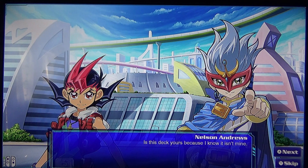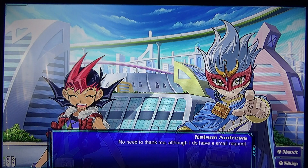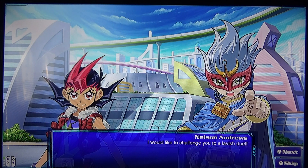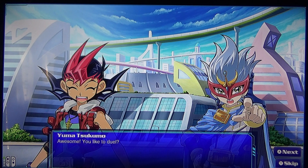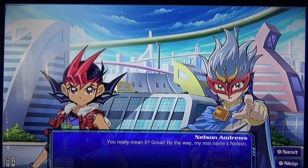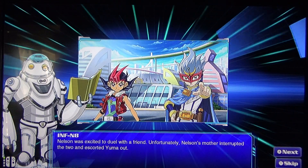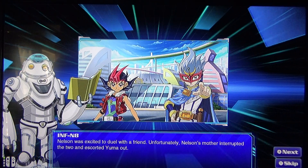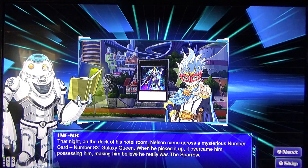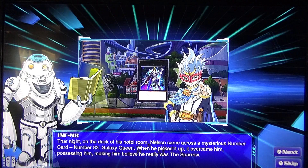Yuma dropped out his deck as security guards appeared. The Sparrow descended from nowhere and rescued Yuma. 'Is this deck yours?' 'Because I know it's not mine.' 'I must have dropped it.' 'Thanks.' 'Nobody would thank me, although I do have a small request.' 'What is it?' 'I would like to challenge you to a lavish duel.' 'Awesome, you like to duel?' 'Well, I'm not saving the universe — yes, what do you say? We can do it right here right now.' 'Sparrow, you really mean it? Great — by the way, my real name is Nelson.' Nelson decided to duel, but unfortunately his mother interrupted and escorted Yuma out. That night, on the deck of his hotel room, Nelson came across the mysterious Number card — Number 83, Galaxy Queen.